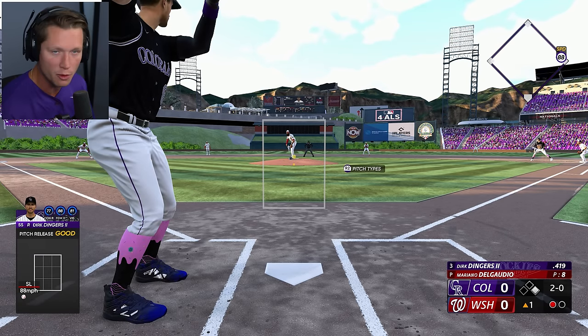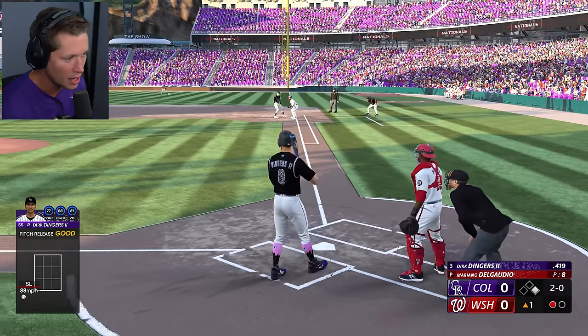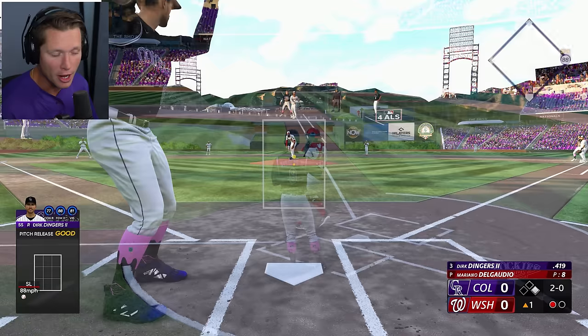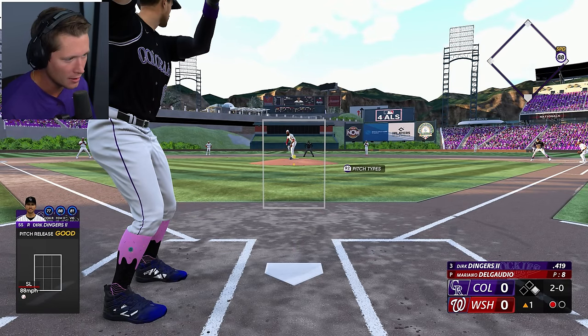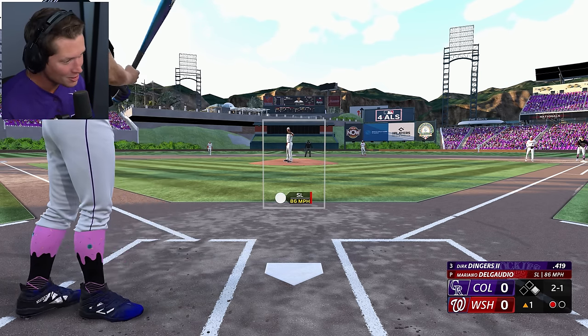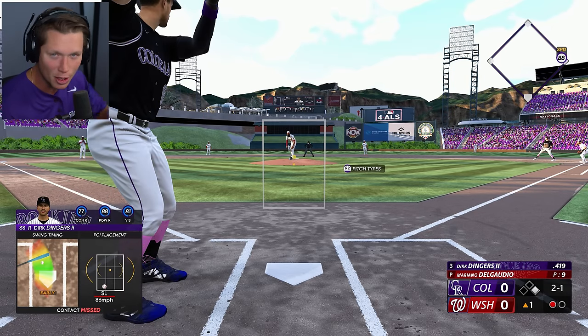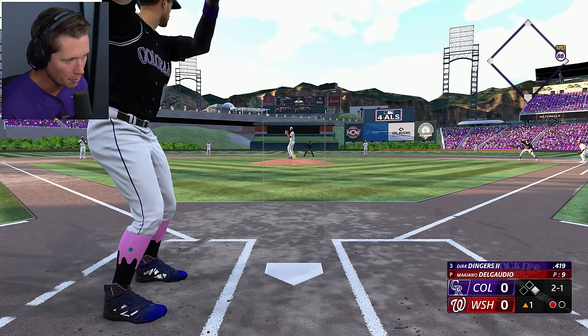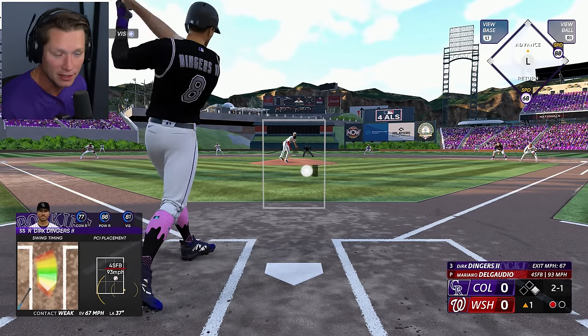The Nationals, as we mentioned in the last episode, are technically the worst team in the league — tied record with the Pirates, but they had given up more runs and scored fewer runs so far this season. So playing the worst team in the league in the smallest stadium in the league should be fun. And it's so small, it's not even legal in online play — it's banned from online play. There's a message about it when we load it up.